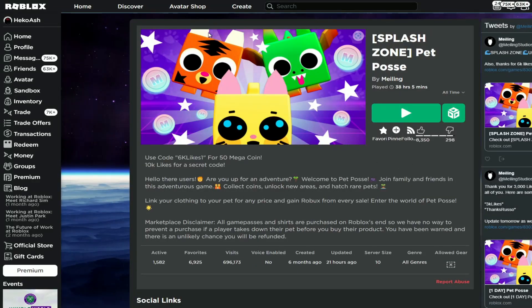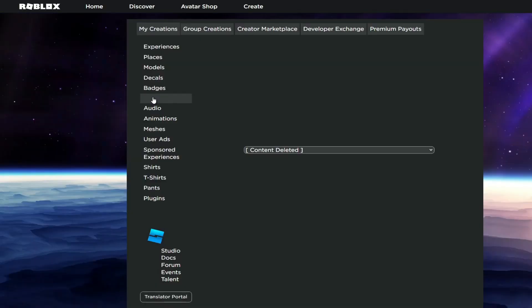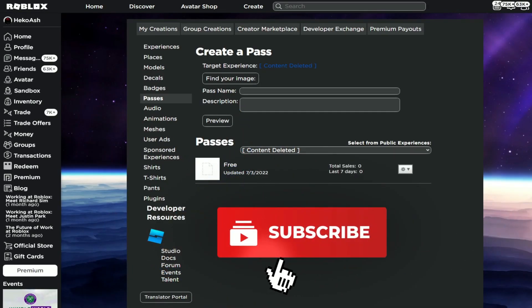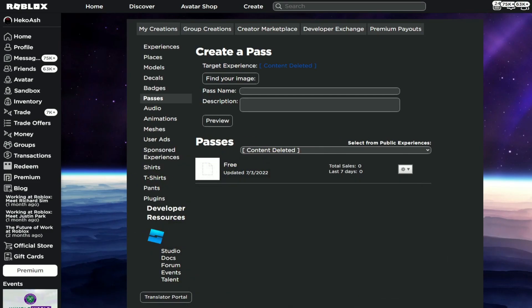Okay, so let's go ahead and press Create, because this is where you want to go ahead and make your Game Pass. You want to go to Passes, and after you make a pass, you can go ahead and find whatever image you're going to use. I'm just going to go ahead and use my HecoLash logo, but it's not actually released yet.